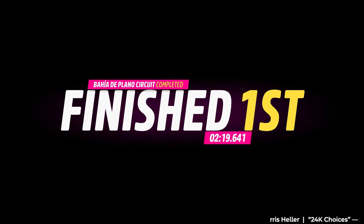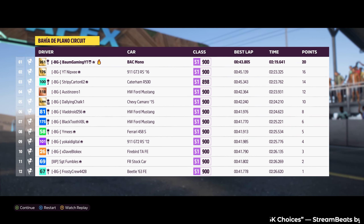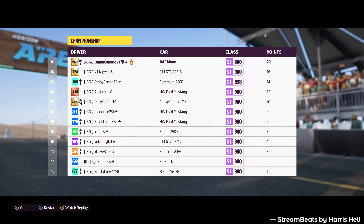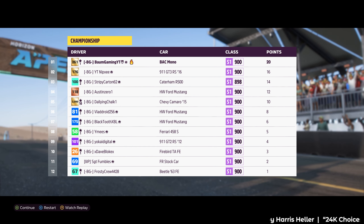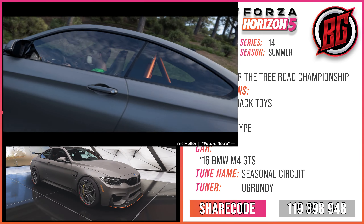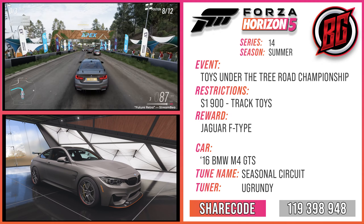Drive drivatars into the wall — that might be the best way to win. There's the first place finish for Race Number 1. We got 20 points for coming in first. This is the championship leaderboard — we are in first right now with 20 points. We'll take a better look after the second race. Now jumping into the Wall Circuit and into the 2016 BMW M4 GTS — tune sheet for the car and tune we're using will be up on the screen.